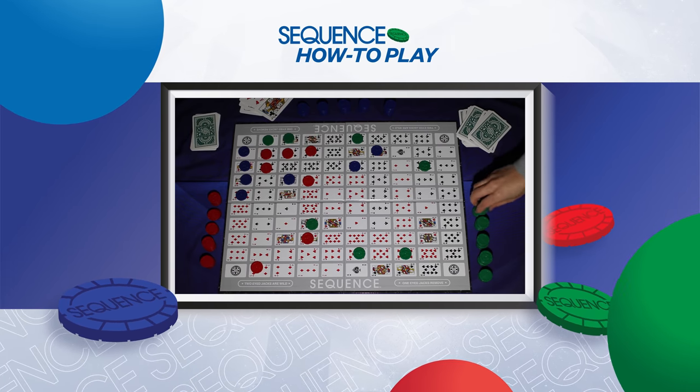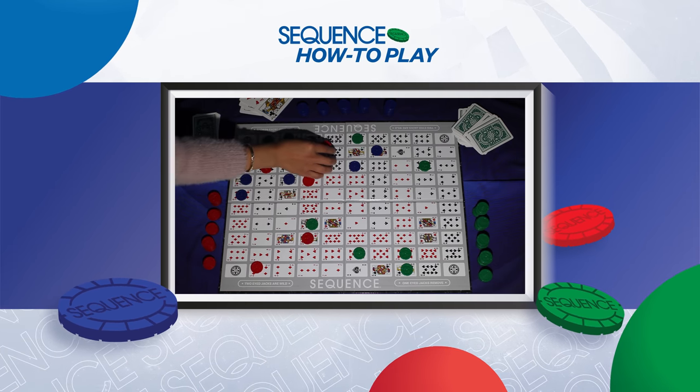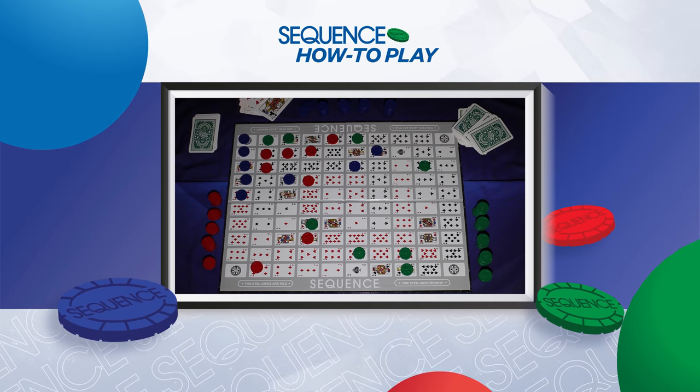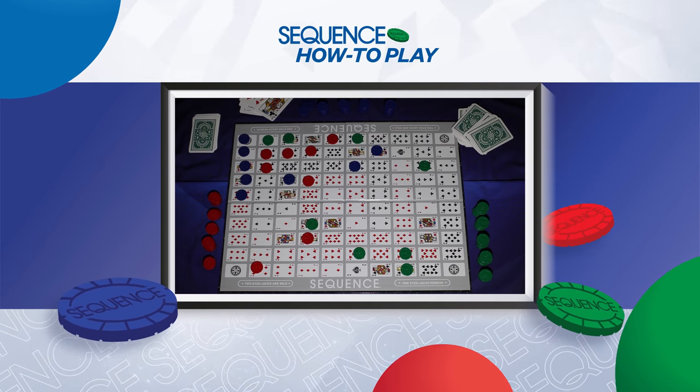The race to claim the corner continues. Will there be any retaliation from team green or team red? Blue is on the home stretch to a sequence. Blue has claimed the corner — five markers in a row, and blue is victorious!